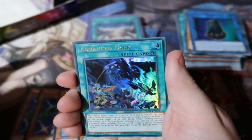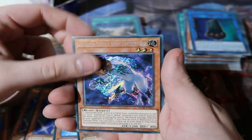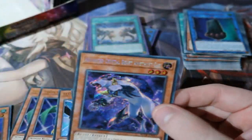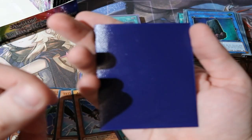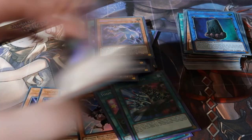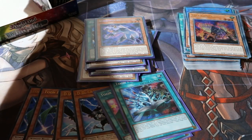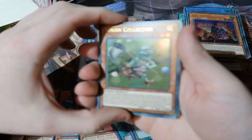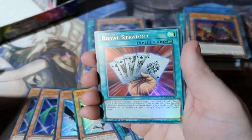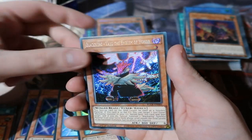We got Advanced Dark, Blackwings, Casadia, and Amethyst Cat. There's a dark purple one — I like that, that's a nice dark purple. We've got three to seven packs left and we've not pulled a single Access Code Talker or anything else notable. But we got Token Collector — a good card — Royal Straight, Gravity Balance, Amber Mammoth, and a Blackwing.